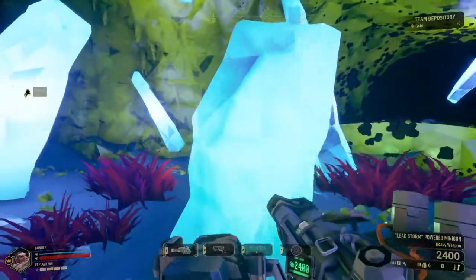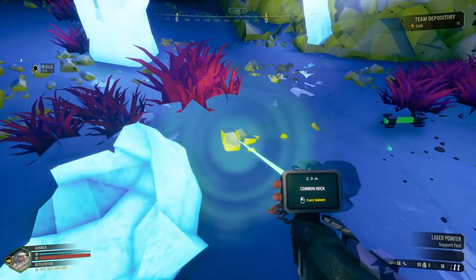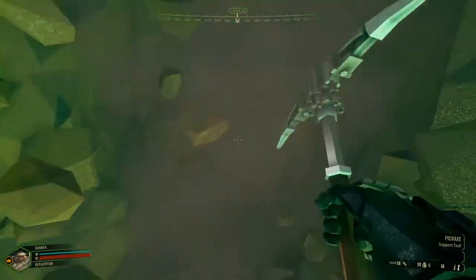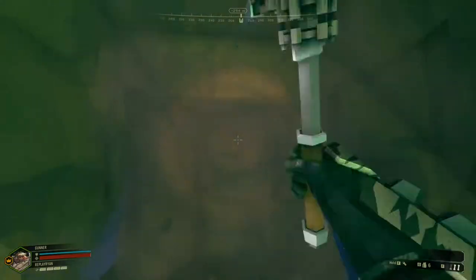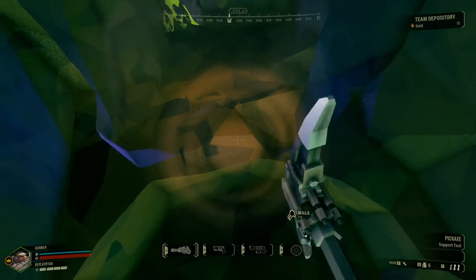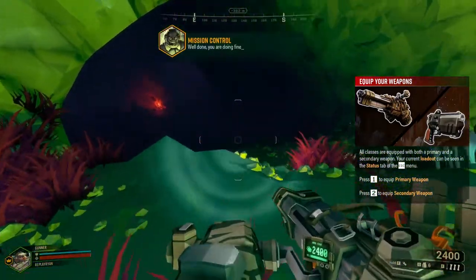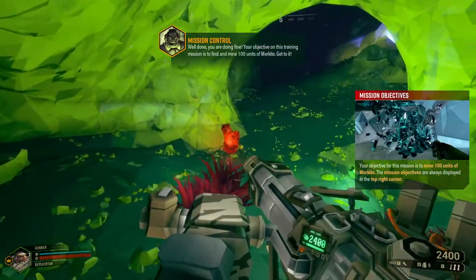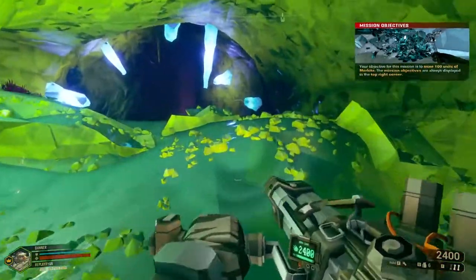So I can't collect this blue crystal — it's all just common rock. Let's keep heading through all this compacted dirt. Your objective on this training mission is to find and mine 100 units of moorkite. Get to it. So that's red sugar — mine the moorkite, deposit it in the mule. I got this.